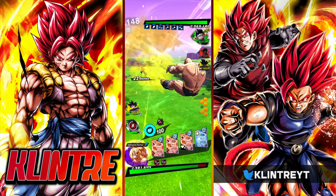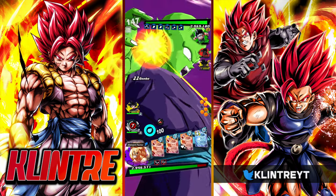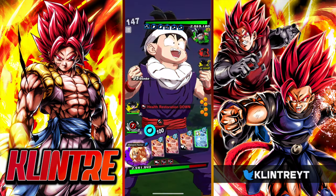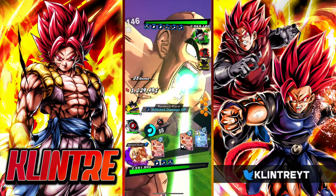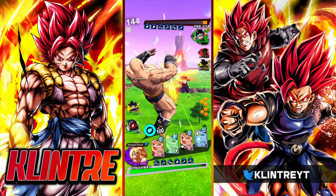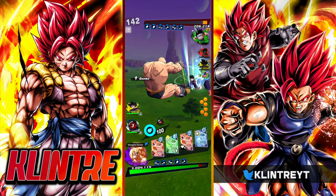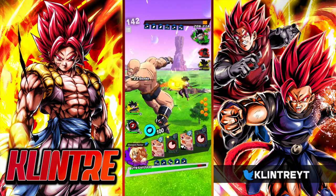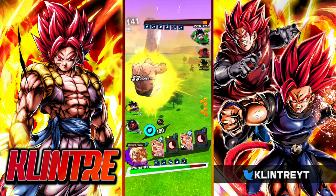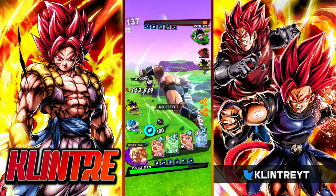I can actually lock him in with this green card here because it adds sub counts — goodbye Bardock! Shallot doesn't care about that Endurance, Metal Cooler helping out. He goes right away. Well, this is going to be quite canon — Gohan and his futile struggle against Nappa.